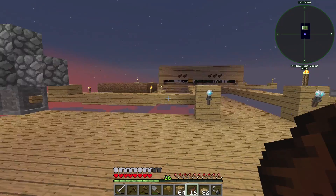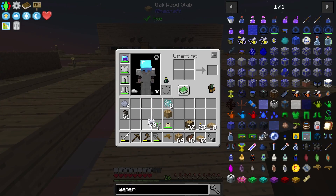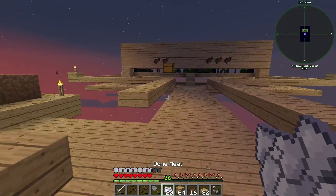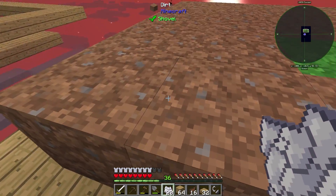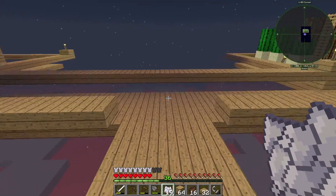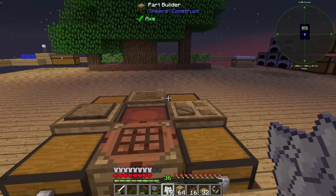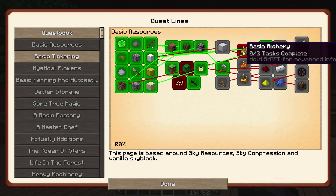That'll give me the ability to get seeds — I will be able to bone meal that. I think I can bone meal that grass now, I can break seeds, I'll be able to harvest all my seeds there. So I'll put my little farm on the opposite side. The next thing is gonna be to get into basic alchemy, and this is a little bit of work.